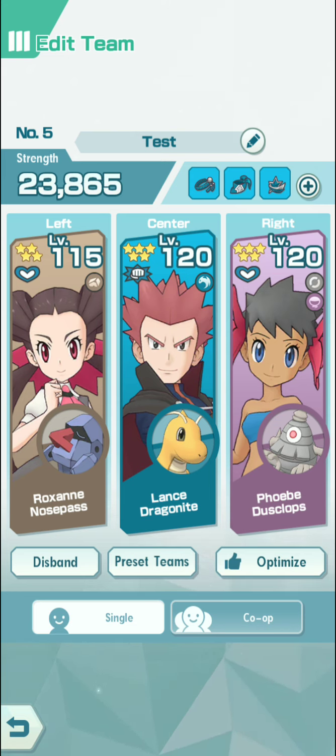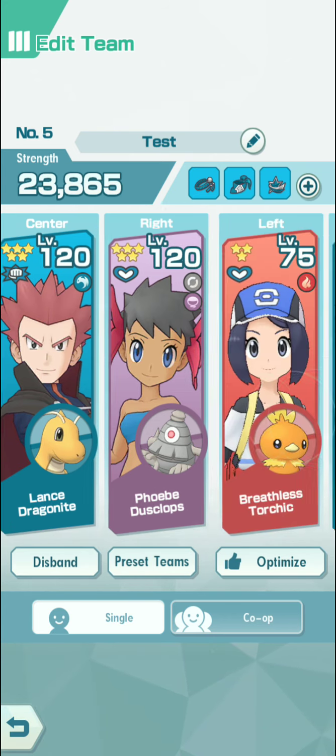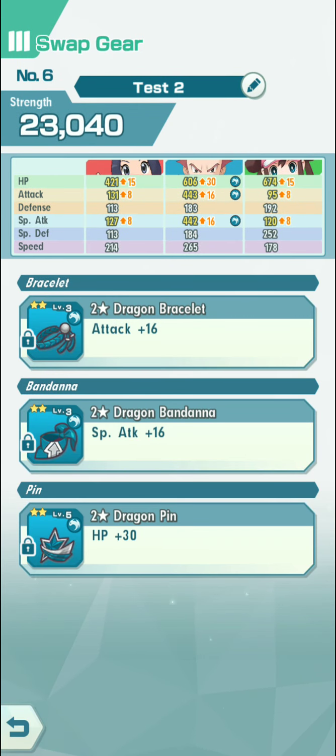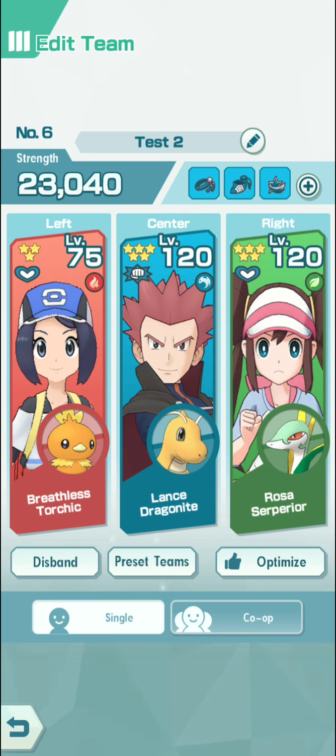Both teams have very good things about them, and there are some trade-offs you lose because you don't have the full benefit. For both team compositions I'm going to use the same equipment — it's not maxed out, this is my sub account, but on this account I have Dragonite, which I don't have on my main account.